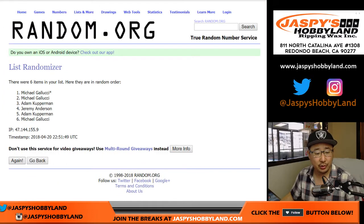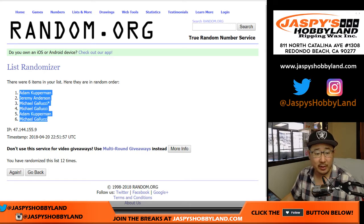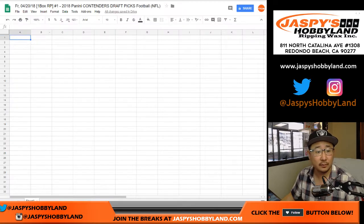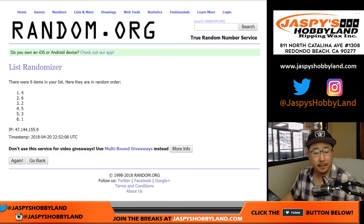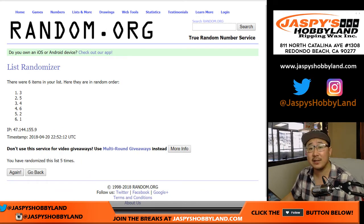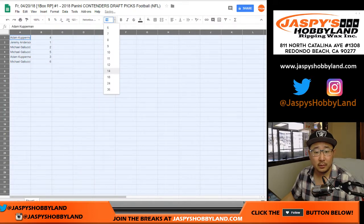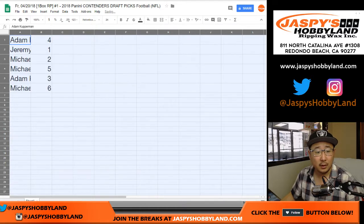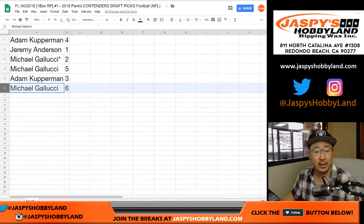Names first, 12 participants total. After randomization: Adam gets packs 4 and 3. Jeremy gets packs 4 and 1. Michael gets packs 2, 5, and 6.